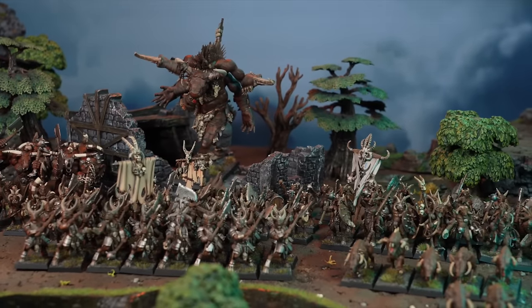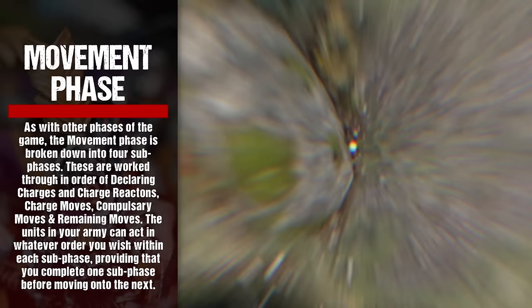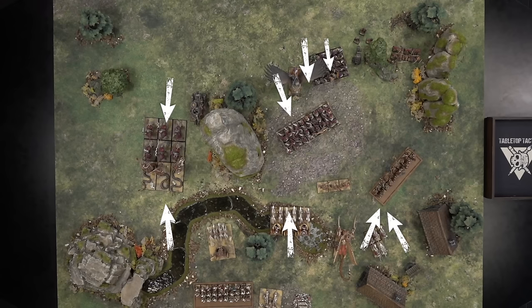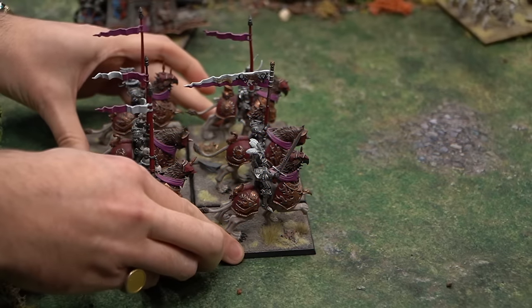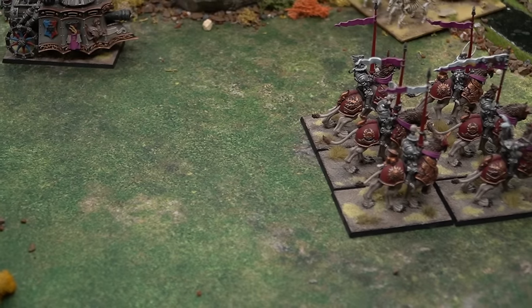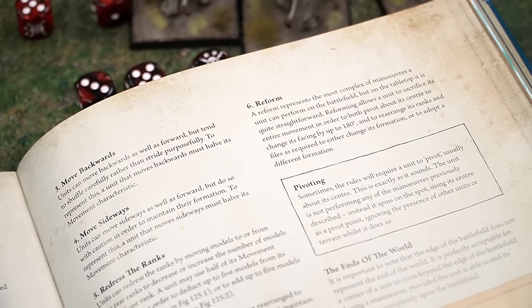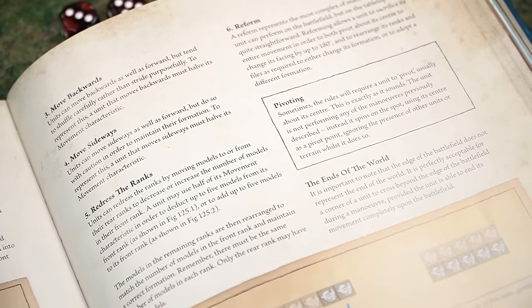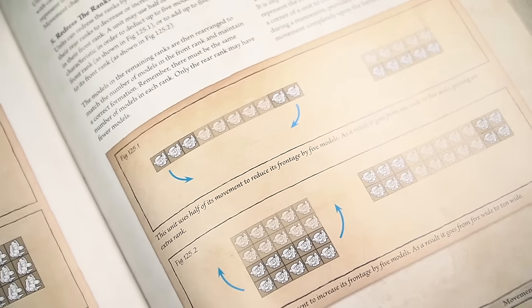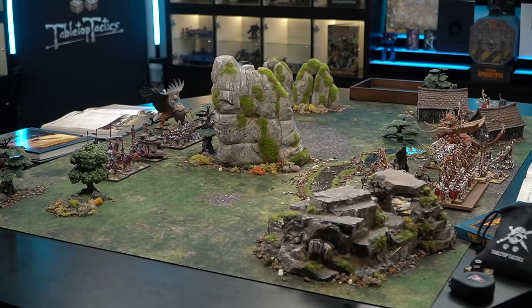We now move on to the movement phase. Mastery of the movement phase is vital to victory on the battlefield. It is in this phase that you will attempt to outmaneuver your foe — moving archers into positions to dominate the battlefield, advancing cavalry along a flank to exploit enemy weaknesses, and positioning regiments to intimidate the enemy before charging boldly into combat. The movement phase is broken down into four sub-phases: declaring charges and charge reactions, charge moves, compulsory moves, and remaining moves.